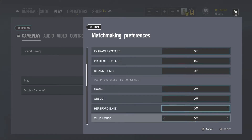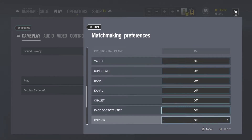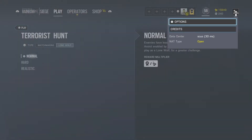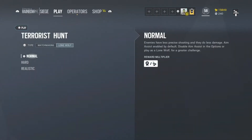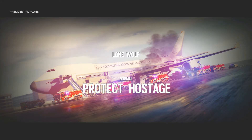What you want to do first is go into the options like I did here, go to matchmaking preferences, and turn off everything but Protect Hostage for game modes. Then for map, you want to turn off all maps except for Presidential Plane.